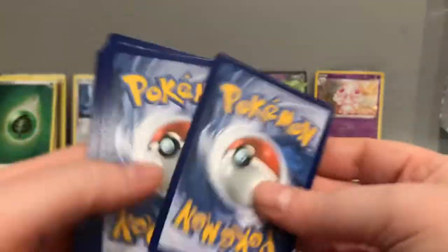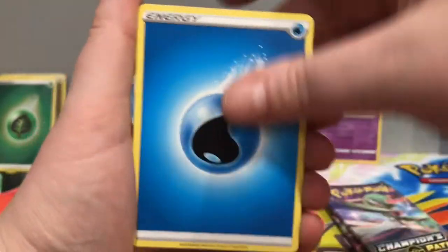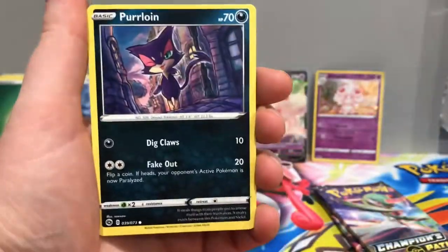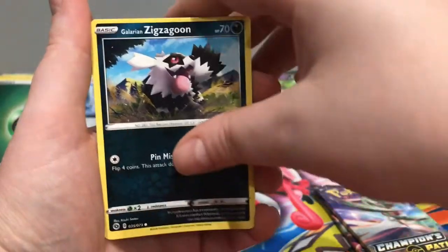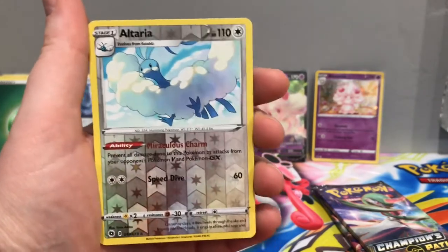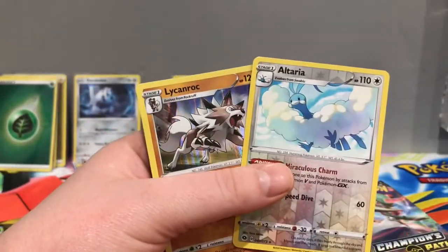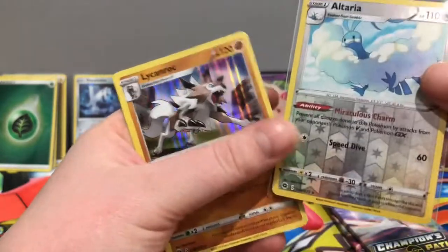I haven't done an opening in so long that I've completely thrown myself out of my own routine. Now, Alcremie, what have you got for us? Pack one: Water Energy, Pokémon Center Lady, Greedent, Absol, Nickit, Purloin, Rockruff, Vulpix, Galarian Zigzagoon. We have a Reverse Rare Alteria — a card I have plenty of. And the rare is another Holographic Lycanroc. I'll sleeve up Alteria and Lycanroc.